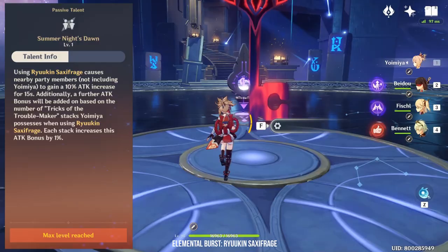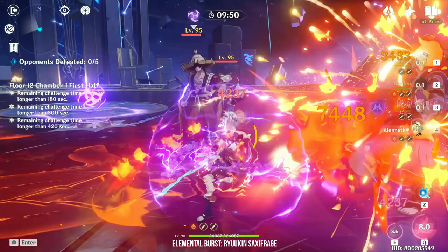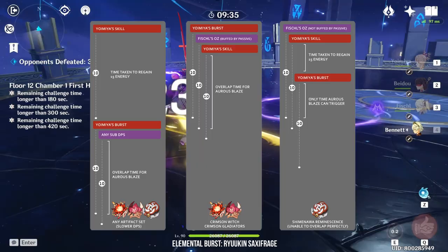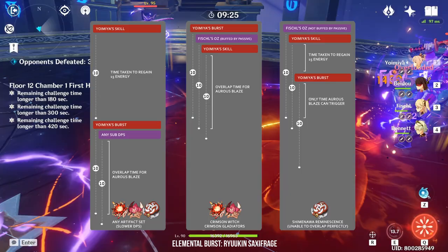Yoimiya also has a passive talent that increases her party members' attack by 10% after she uses her elemental burst. This passive confuses a lot of players because it seems like Yoimiya should use her elemental skill and only activate her elemental burst before she swaps out so her sub DPS can benefit. Of course you can do that, but there is another attack pattern that also works. Yoimiya can start with her elemental burst, then switch to a sub DPS such as Xingqiu or Beidou to use their elemental skill and benefit from the bonus attack, then switch back to Yoimiya and use her elemental skill.